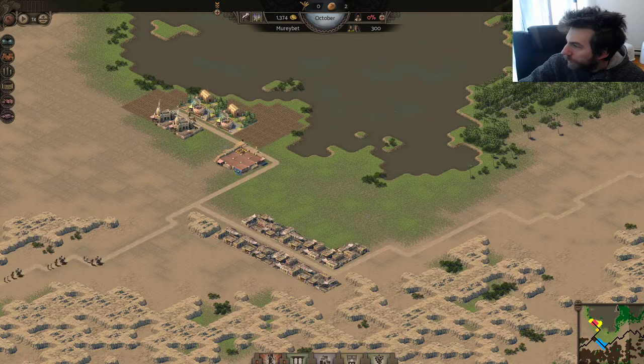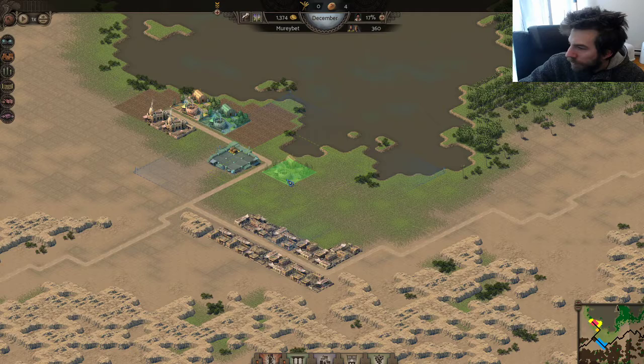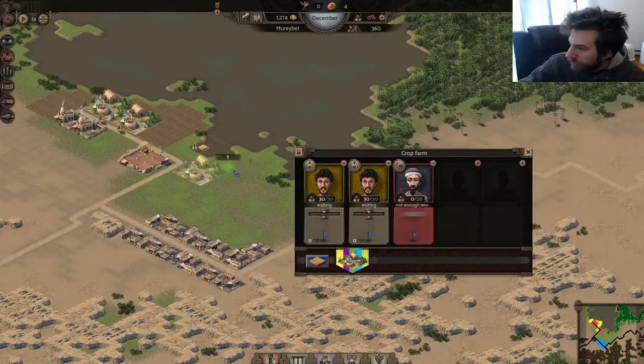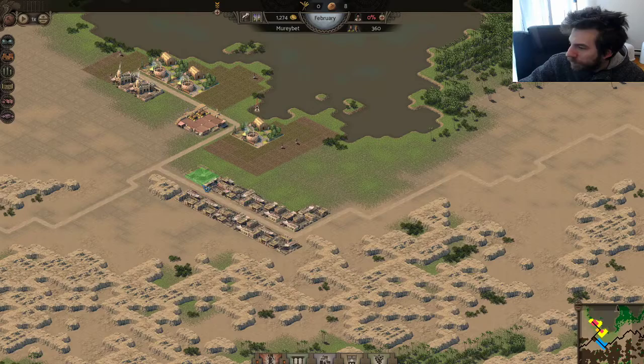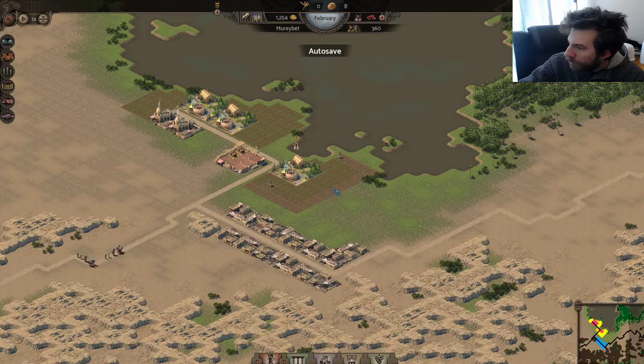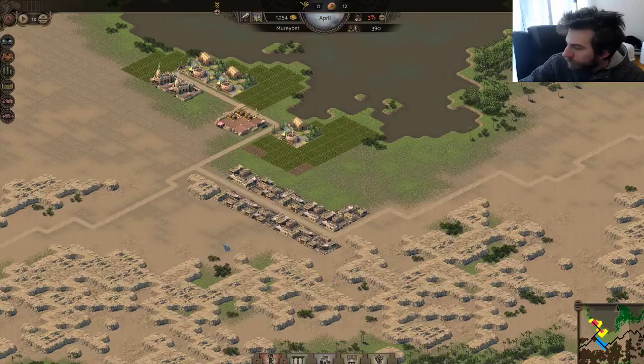I need more wheat. What I'll do is put another crop farm right here and put more fields down. I need more workers again — I'll put another house down right here. The reason I want more wheat is because all the wheat I have is transforming to bread, and I need 20 of those. I have 11 bread — keep going. Let's go faster, three times speed is great.